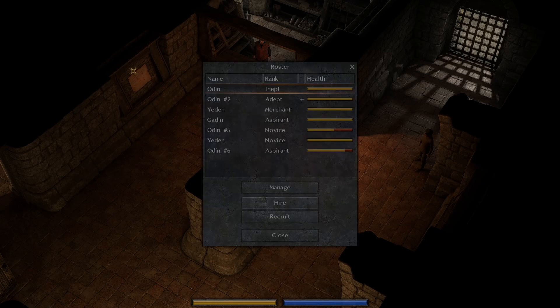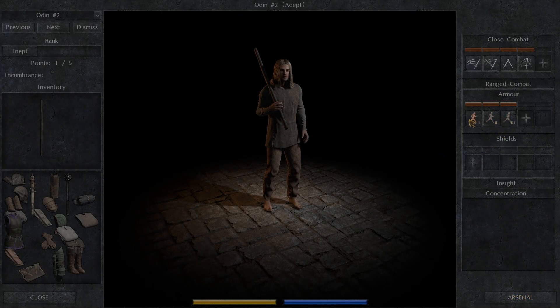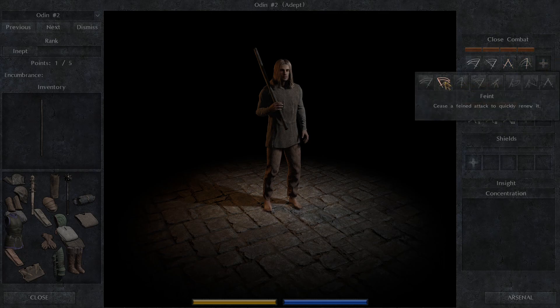Hey everybody, welcome back. Looking at our roster here, we see that Odin number two has skilled up. He has all the maneuvering and armor skills. This is also our dual wielder.